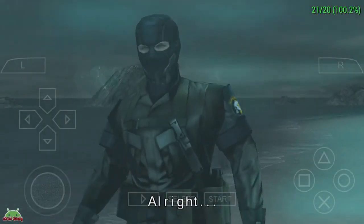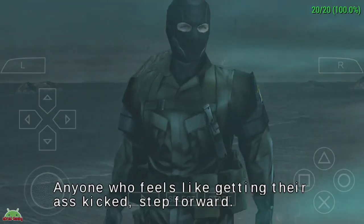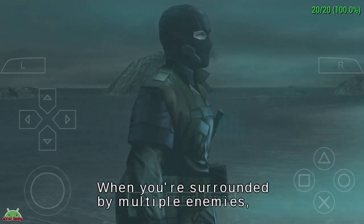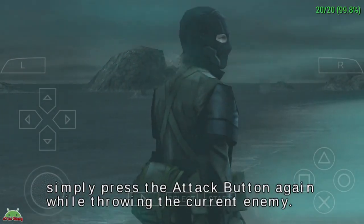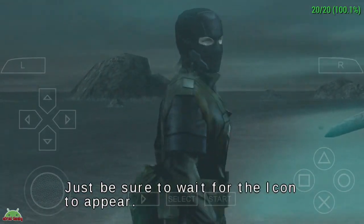Alright! Why don't we do something special since the boss is here? Anyone who feels like getting their ass kicked, step forward. Don't hold back, boss. When you're surrounded by multiple enemies, you'll have to take them on one after the other. To do it, simply press the attack button again while throwing the current enemy. Just be sure to wait for the icon to appear.